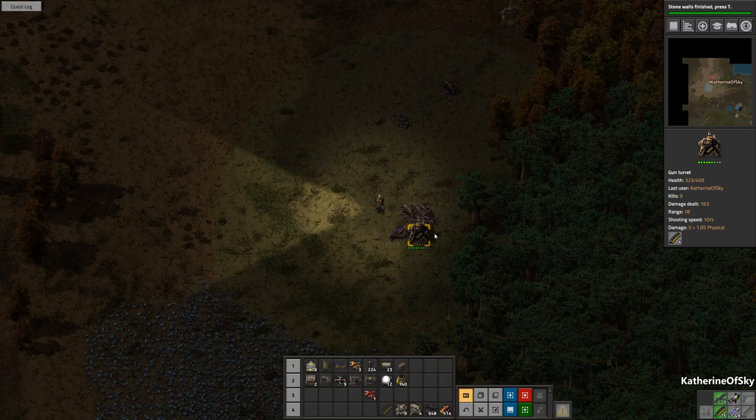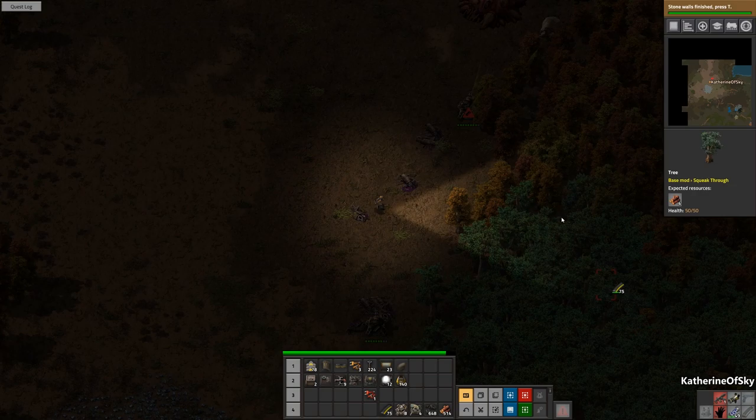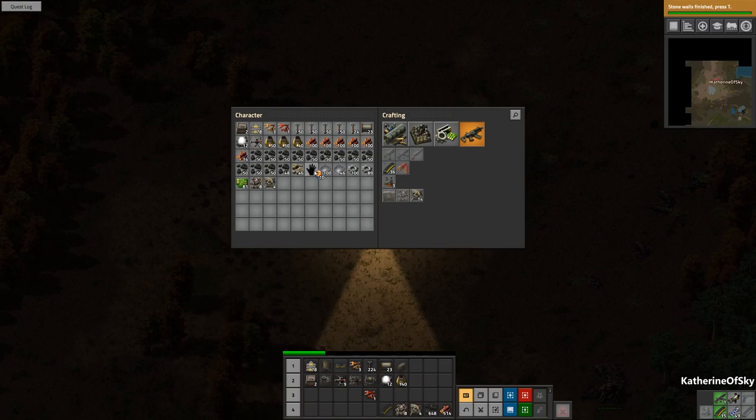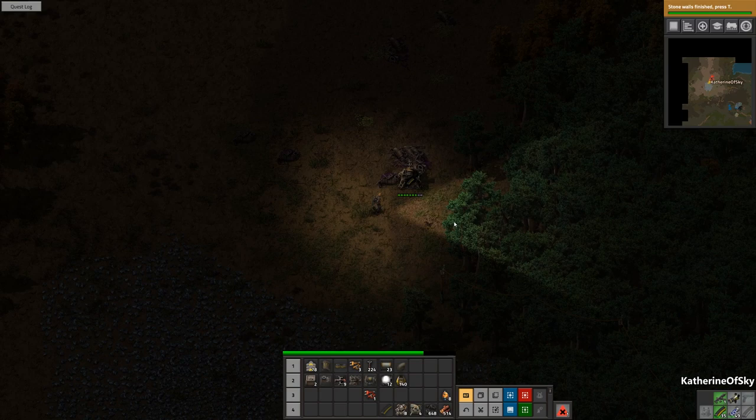Is alt on? There we go, alt is now on. Don't eat me! Let's walk while we put stuff into our turret. Ow, oh dear. Fish, fish, fish — I didn't put fish on the hotbar. This is very bad. Haha, I didn't die yet — this is good. But my turret got killed. So this is slightly dangerous, just slightly. They're quite angry with me.